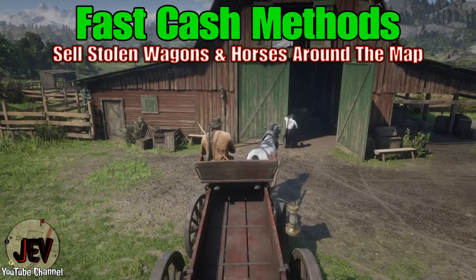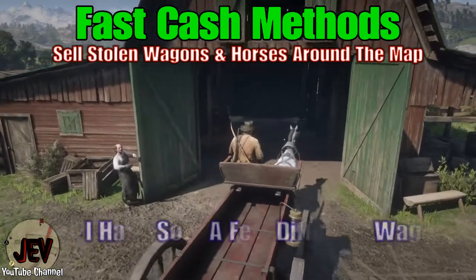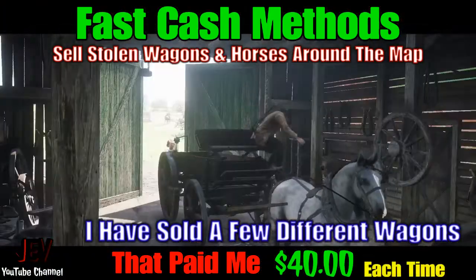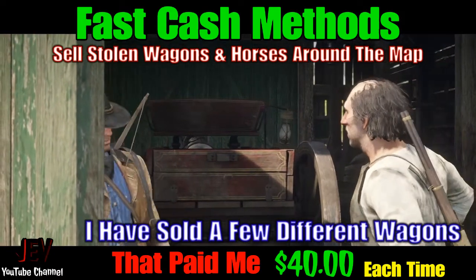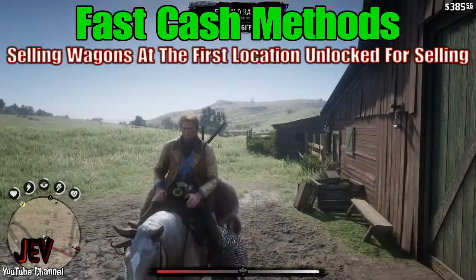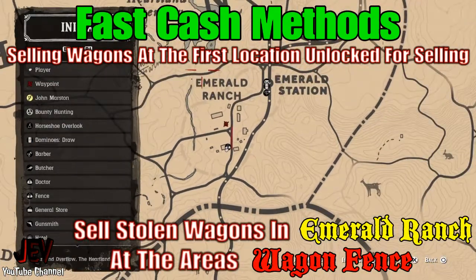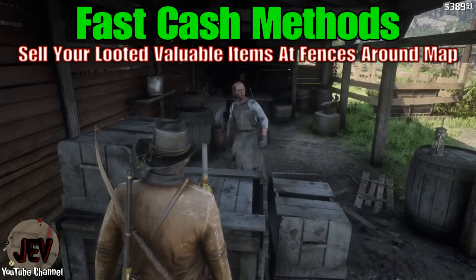You can sell stolen wagons and horses around the map to different fences. I've sold wagons at this location and they paid me forty dollars each time — even cheaper-looking ones still gave me forty dollars. The first location I unlocked for selling stolen wagons is at Emerald Ranch; that's the wagon fence location where I sell them.